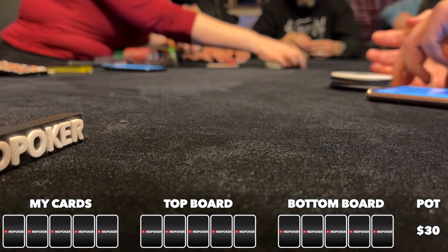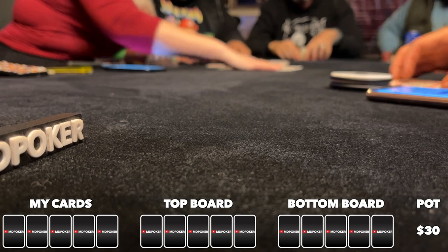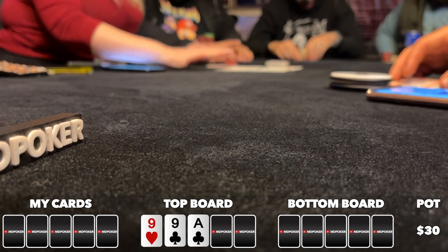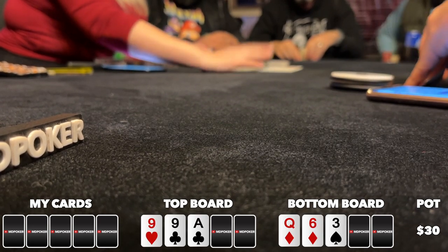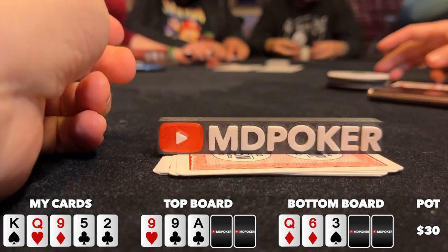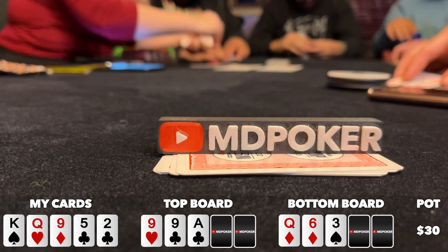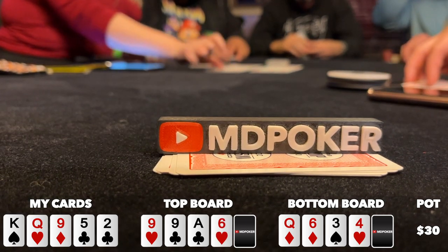We've got some double barrel bomb pot action. There are two boards and the pot is split between the best high hand and the best low hand. Six of us see a flop of nine-nine-ace two clubs on top, and queen-six-three two diamonds on bottom. I'm in the small blind with king-queen-nine-five-deuce, so I flop trip nines on top and a draw to the low on bottom with deuce-three-five-six. I'm first to act so I check to see what develops, and action checks around.